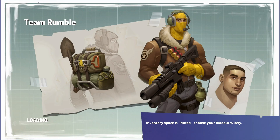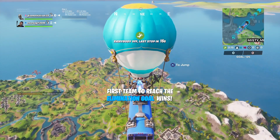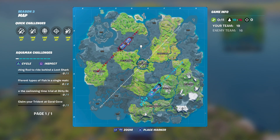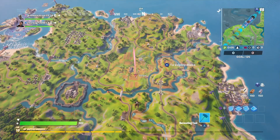Now you're in the lobby. You're going to want to leave on your mobile account just so it doesn't get any levels. Then you guys are going to want to land at Freezy Farm.